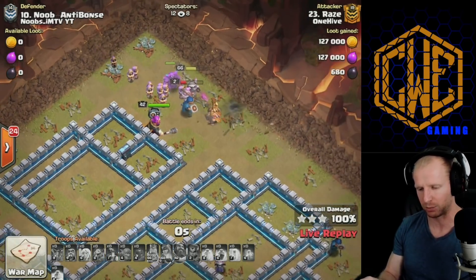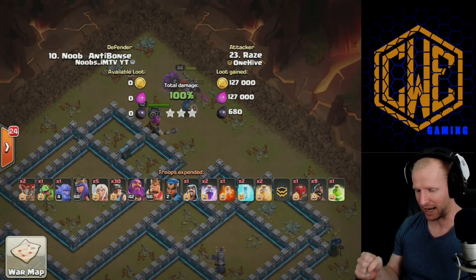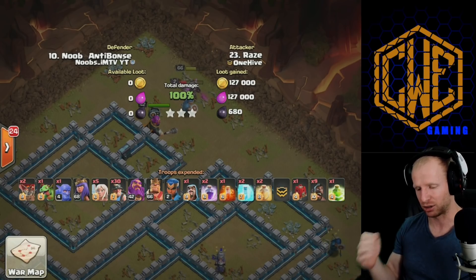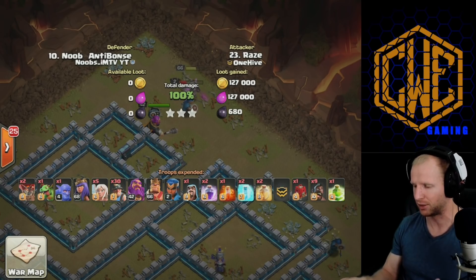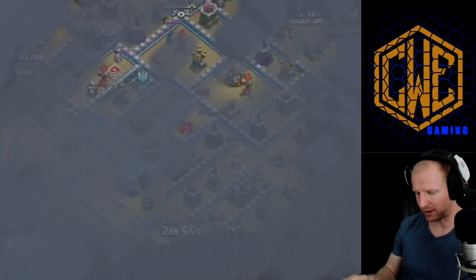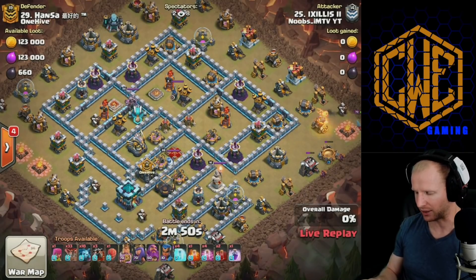Raze goes for the triple — he's got it! Twenty seconds to go, wizards and the Pekka, everything from that new siege barracks surviving to the end and causing awesome damage. Raze brings home the triple — new meta, maybe! That was a brilliant idea to use the Siege Barracks with the king, traveling along and pushing those miners back toward the center of the base.